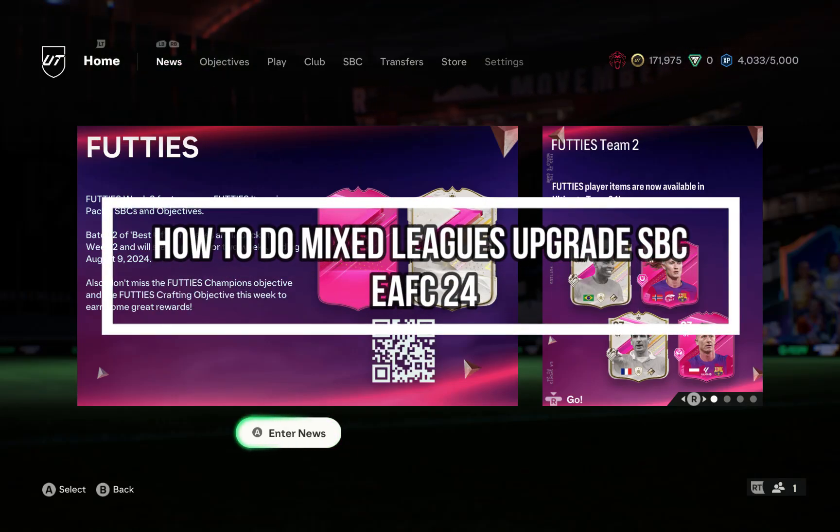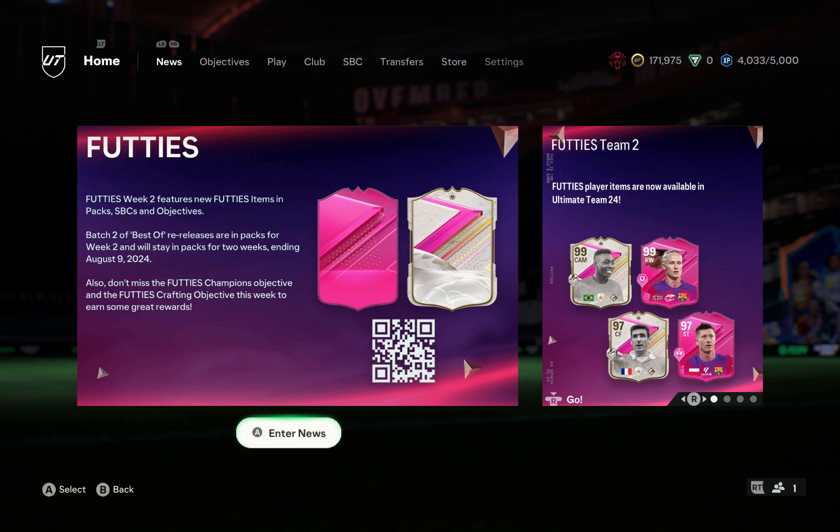Hi guys, welcome back to our channel Maple Gaming. In today's video I will be teaching you guys how you can do the Mixed Leaks Upgrade SBC on your game EFC24 Ultimate Team. So at first just open your game.